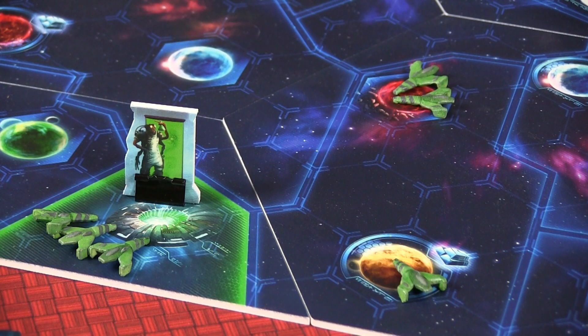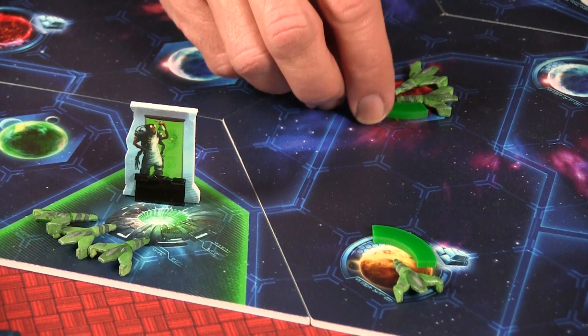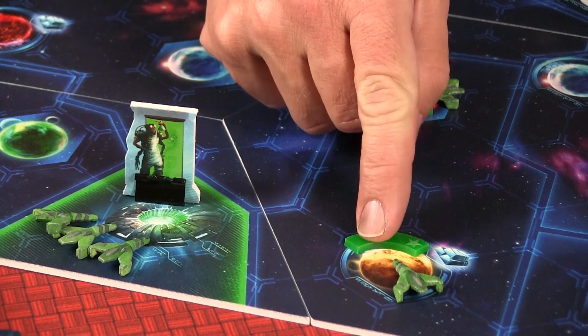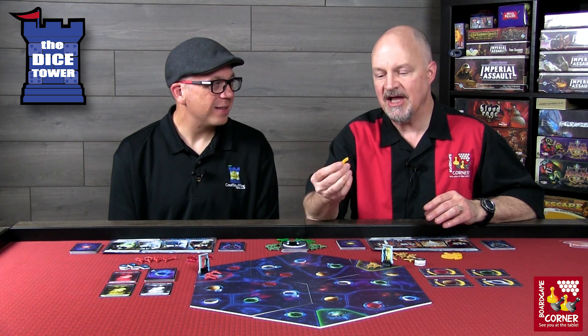When you first put down a control marker in a sector — and the sector is shown by the dark double-lined outline on the galaxy map — you put down just an outpost. Once you have an outpost on all of the planets in a sector, then you turn these over to represent colonies. Once you take control of all the planets in a sector and show colonies on each of those planets, you get to draw a planet mission card.